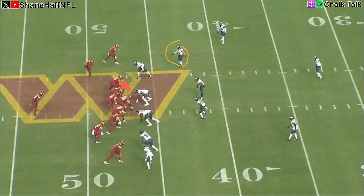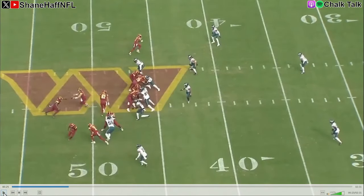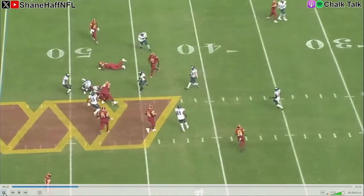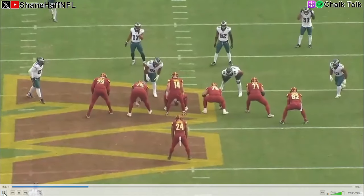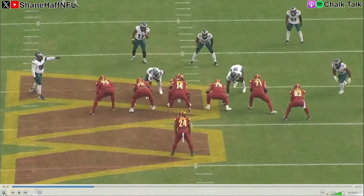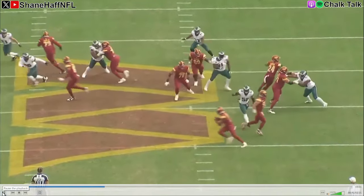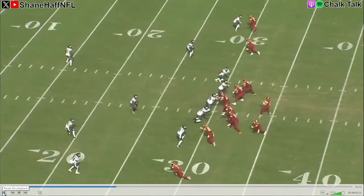Now we have Sidney Brown at the top of the screen. There's going to be motion, and it kind of confuses the look — they're trying to adjust. It's going to end up being an end-around coming back this direction. Sidney Brown does a really good job of sorting this out — staying home, staying home, gets out wide, then knifes inside. Good job there by Derek Barnett to go out wide and force this end-around back inside, and Sidney Brown is there to make the tackle.